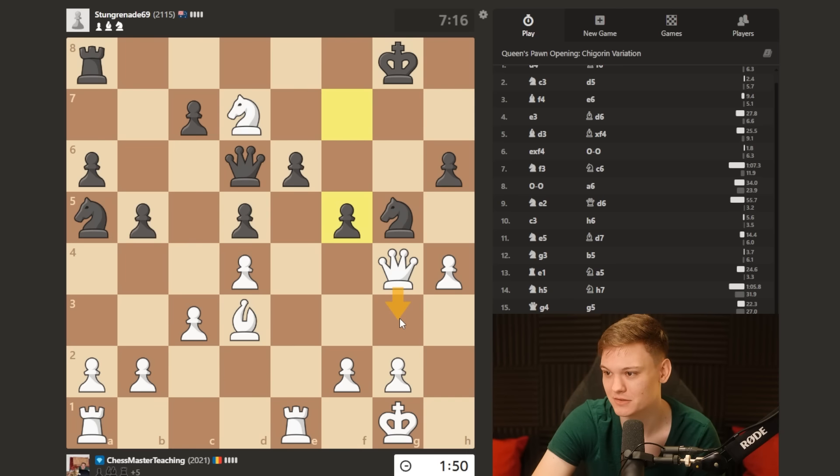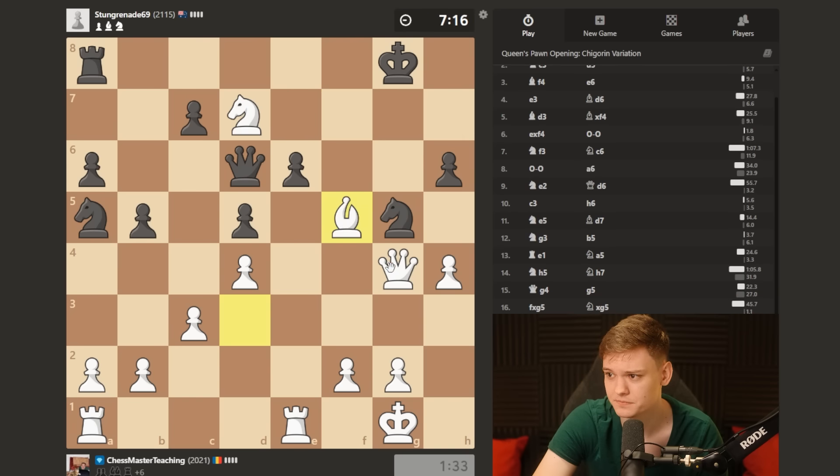Could also play queen g3. I should just make a move and not tank on this one too much. So take, take. He's gonna do knight e4, but then I have a simple move, maybe f3. Gonna go for it - let's open him up.